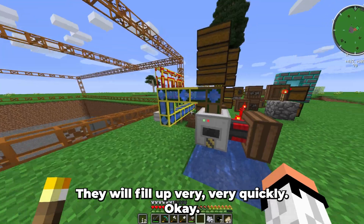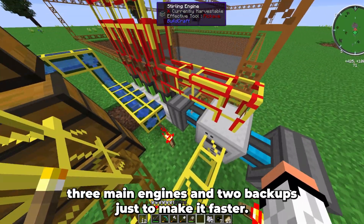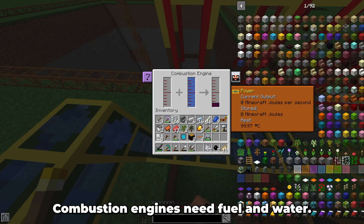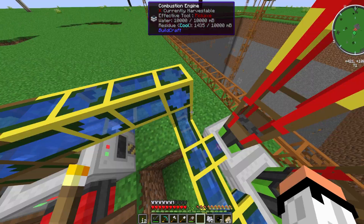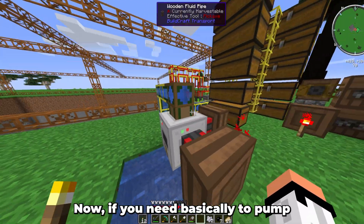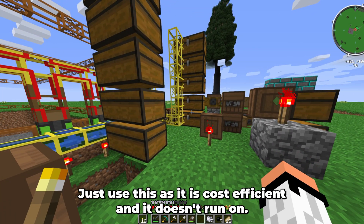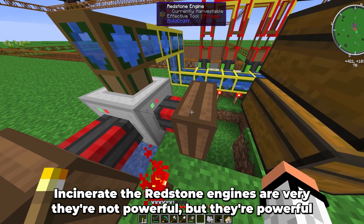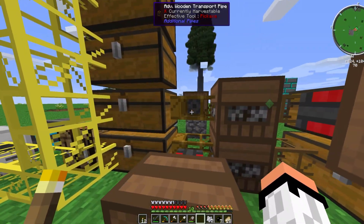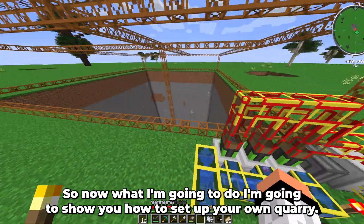A quarry obviously needs energy, so I've set up three main engines and two backups to make it faster. I'm using combustion engines, which need fuel and water, so I've put a little pump with an infinite water source pumping directly into them. For pumping pipes and similar tasks, just use redstone engines — they're cost efficient and don't run on anything. Redstone engines aren't powerful, but they're great for small tasks like running a pump or moving items through pipes.